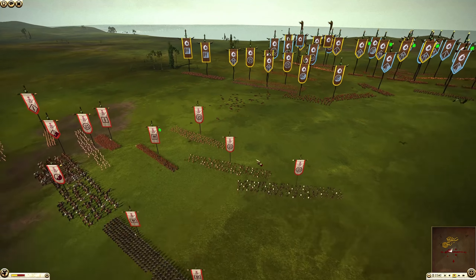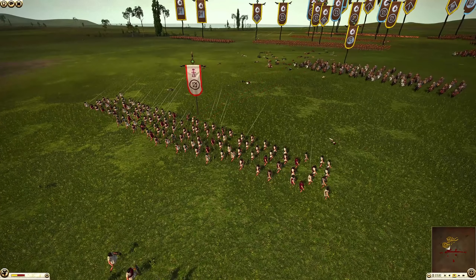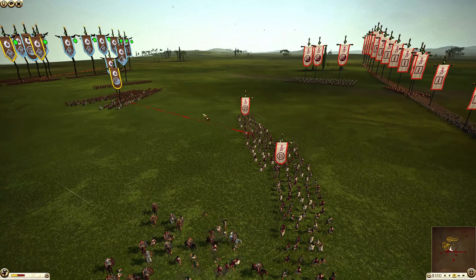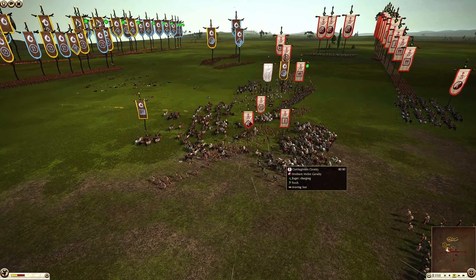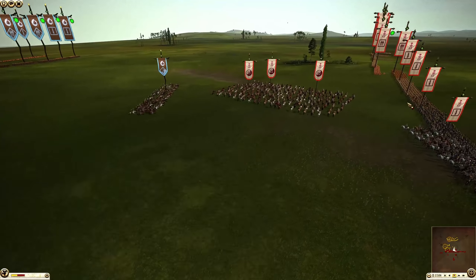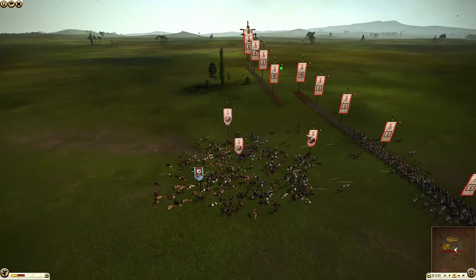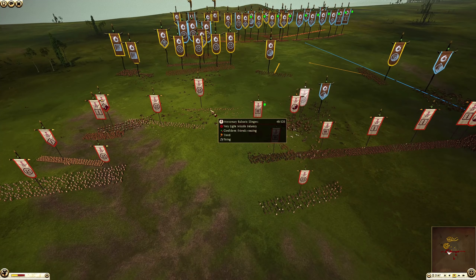The Cretan archers are moving up, and this is actually pretty good for the Dacians — they'll get a good volley off on the Balearic slingers. The cavalry comes in and gets a great charge off. This is completely worth it, killing off the missiles. The Balearic slingers take a frontal charge and the rest of the Carthaginian missiles aren't even moving. The cavalry arrived but it was far too late. That was a very big misplay by the Carthaginians — letting your missiles get caught like that. The Dacian players just caught the Carthaginians completely off guard, decimating the Numidian horse.